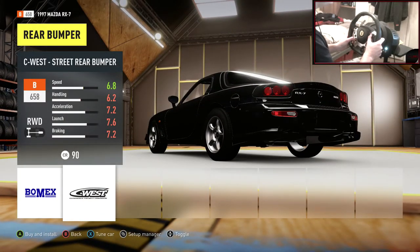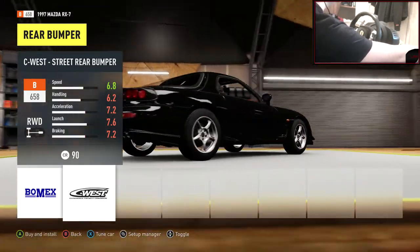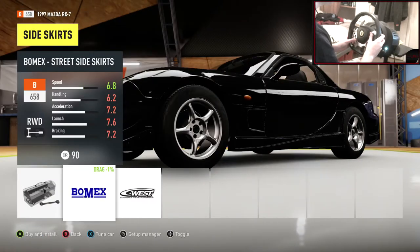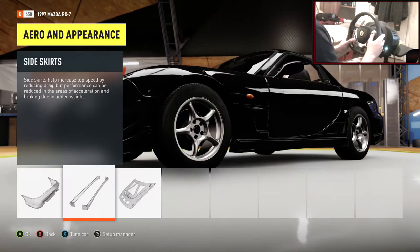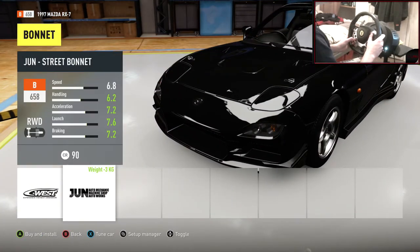C West rear - looks okay. I prefer the C West rear bumper, so let's chuck that on. Side skirts - I don't like any of those to be honest. It looks weird without though, so let's C West it. I don't like any of those side skirts but you've got to make the choice at some point in life.